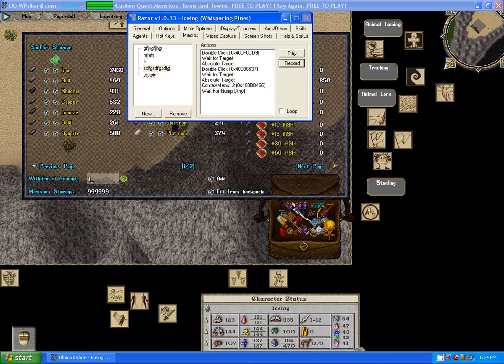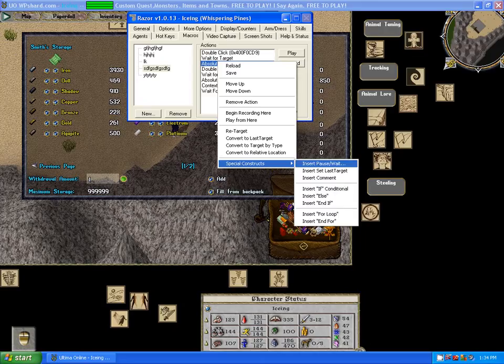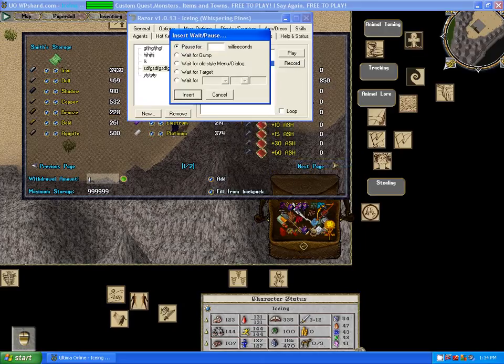Go down to the first absolute target, highlight it by left-clicking it once, then right-click and select Insert Special Construction — Pause Wait. When I'm mining I set my pause wait a little bit longer because sometimes there are delays in the game. I'm going to set it to 1200 milliseconds, which is 1.2 seconds.